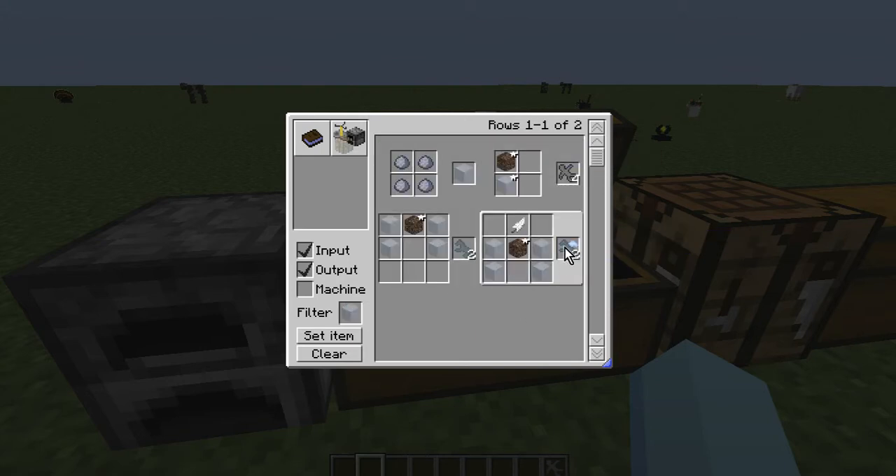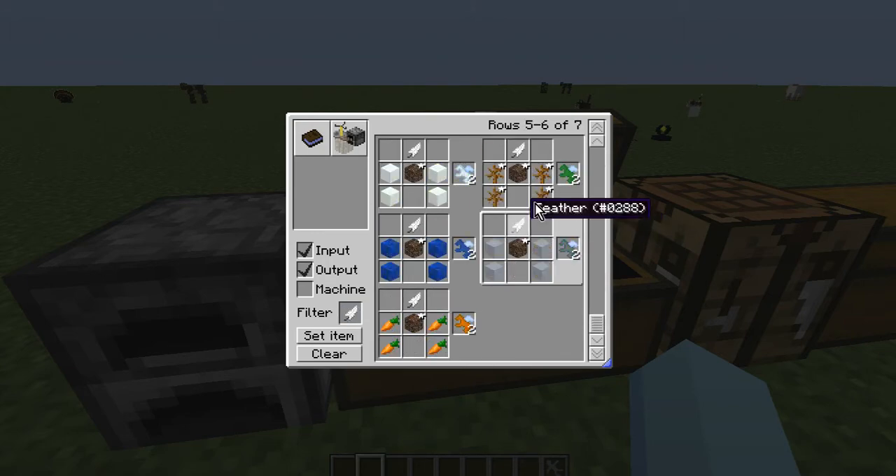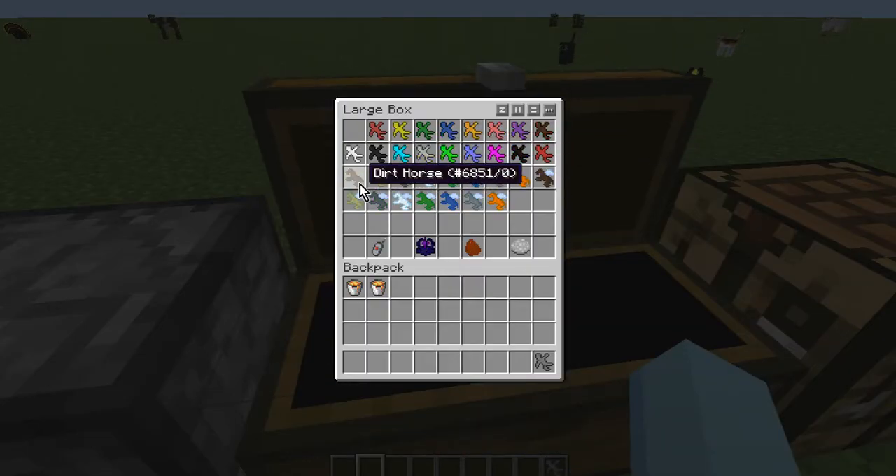The pegasus is the same recipe but with a feather added. For the other variants like grass, snow, lapis, clay, or carrot mounts, you just swap in those materials. Let's take out a horse and show it off.